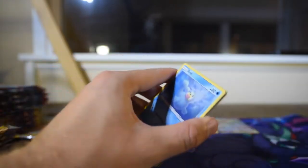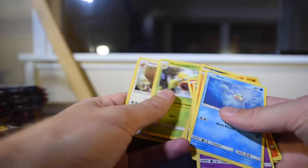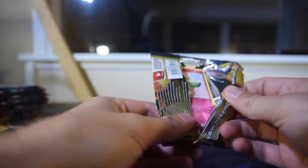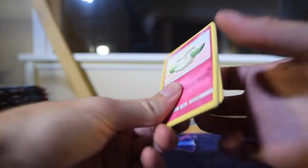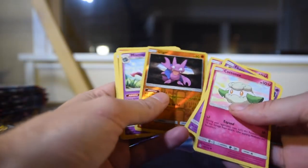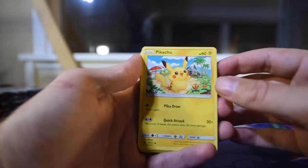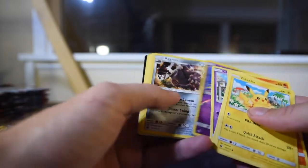Another code for you. Graveler as reverse, Sharpedo as the rare. We haven't pulled just a straight up V card or a straight up GX card yet — it's been very good or nothing at all. Another code. Gilgar as reverse, Mismagius as the rare. Let's do a Crimson Invasion — everyone loves Crimson Invasion, right? That's a cool Pikachu art.